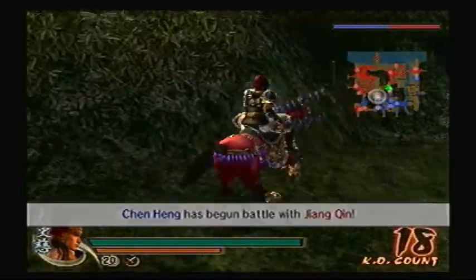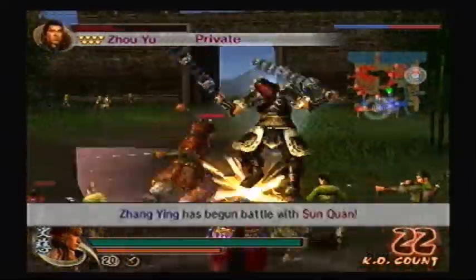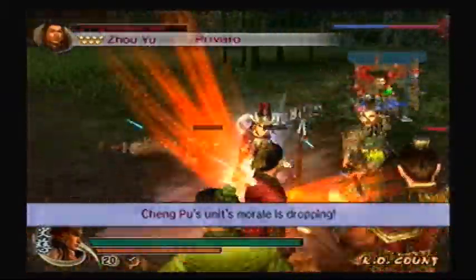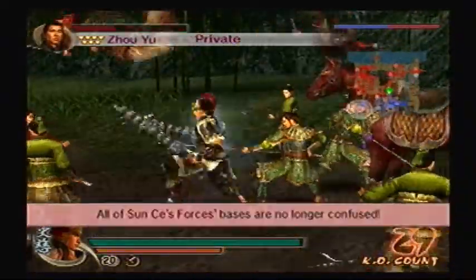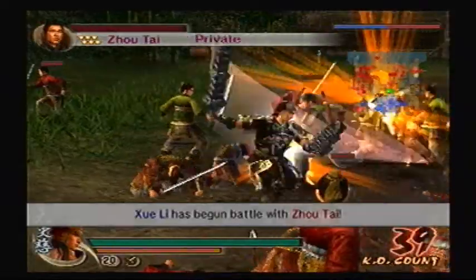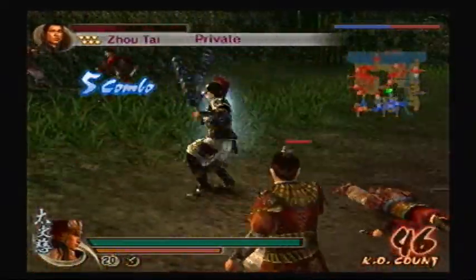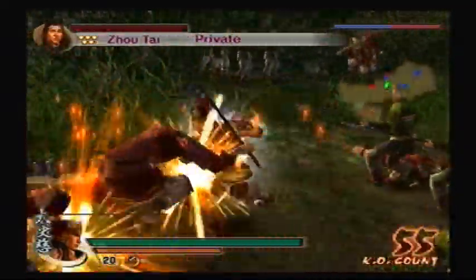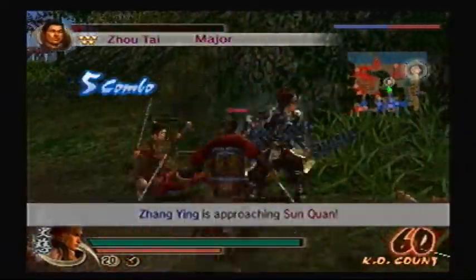We'll deal with some of these troops here before they get to our main camp. That'll prevent us from being assaulted a little bit. Put a few more troops down and I think we should be good.